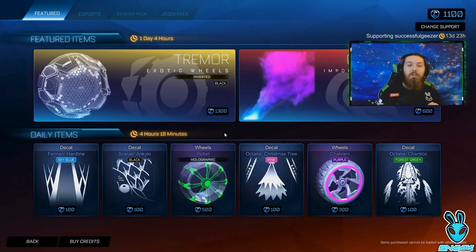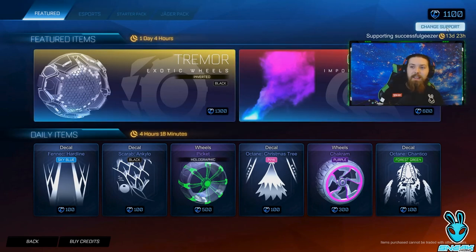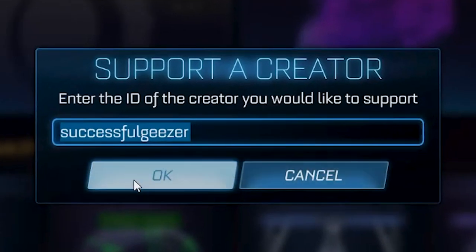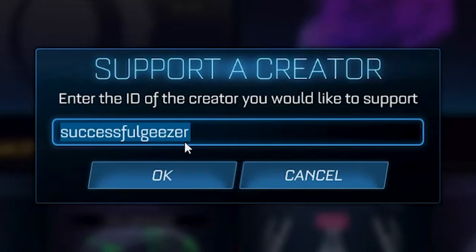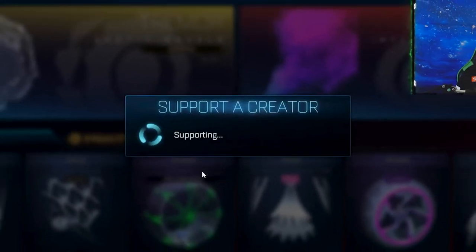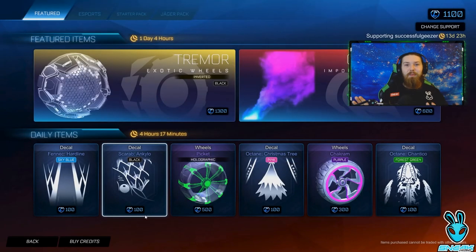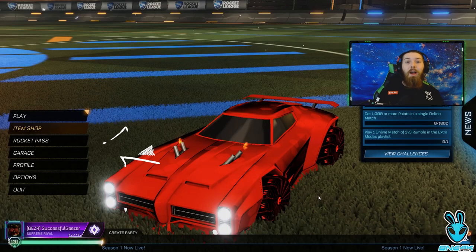First of all guys, if you do happen to spend anything in the Item Shop, if you buy any credits or anything like that, go ahead and click Support and then pop in the code 'successful geezer.' It really really helps me out if you could go ahead and pop that code in when you buy anything. But yeah, let's get into the next part and I'll show you guys how to get credits without physically spending any cold hard earned cash.